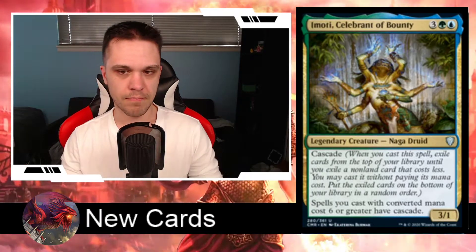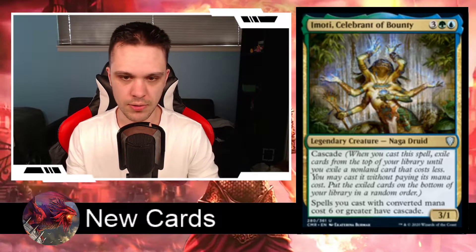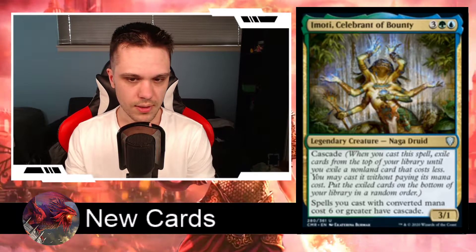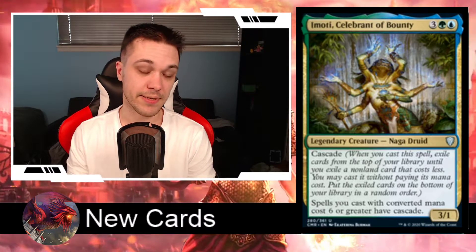We have Emoti, Celebrant of Bounty. It's a 5-drop Simic commander for 3 generic, a green and a blue. It's a legendary creature, Naga Druid, with 3 power and 1 toughness. It says spells you cast with converted mana cost 6 or greater have Cascade, and Emoti himself also has Cascade.